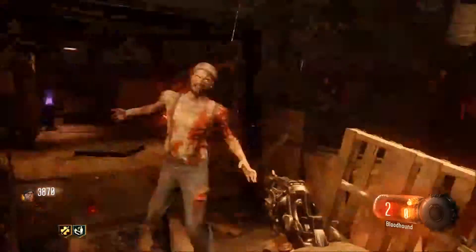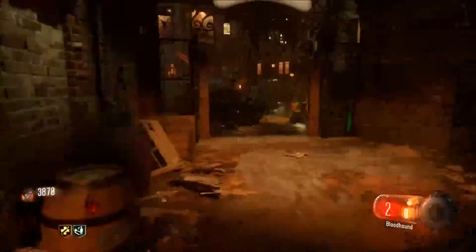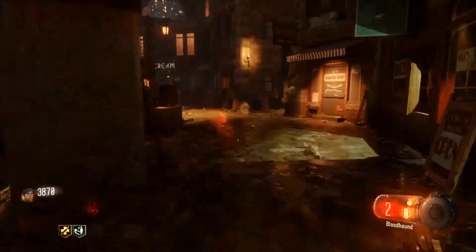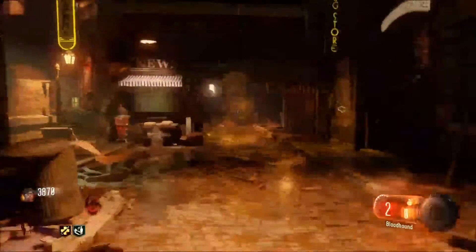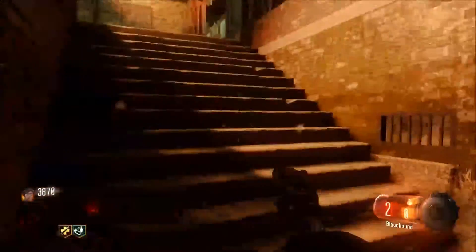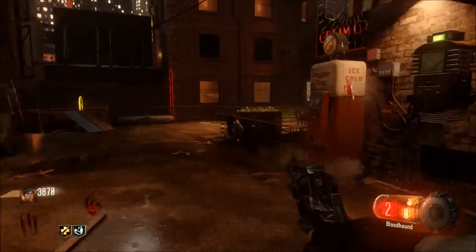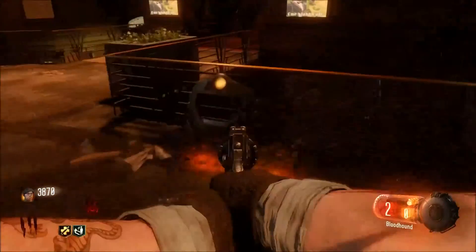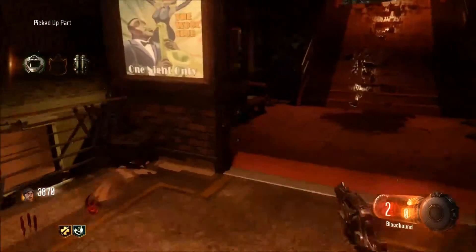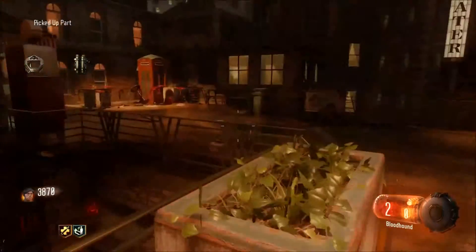Next, you have to go into the next district. You can do this in any order you want, it doesn't matter. Run over here and the next part for the shield will be up here. It can either be located here to the left, down here up against this railing, or up on this bench where my gun is pointed.